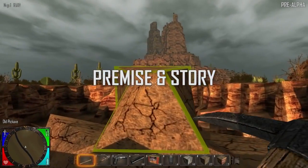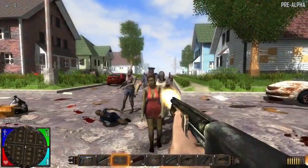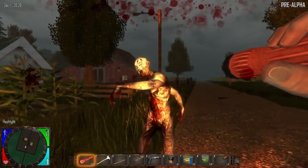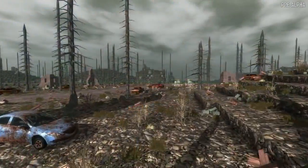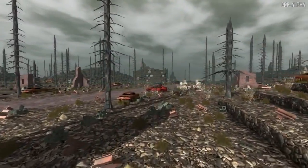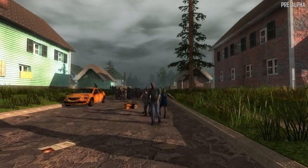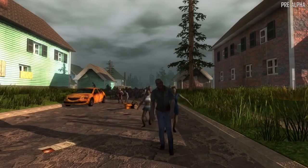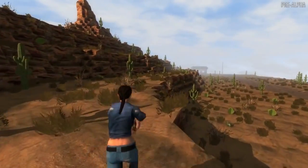Seven Days to Die is an open-world, voxel-based, sandbox game that is a unique mix of first-person shooter, survival horror, tower defense, and role-playing games. The game takes place in the near future, where a third world war has left the Earth in ruins, and an unknown virus transforms the surviving humans into bloodthirsty zombies. You play a survivor trapped in Navezgane County, Arizona, one of the last true Edens on Earth.